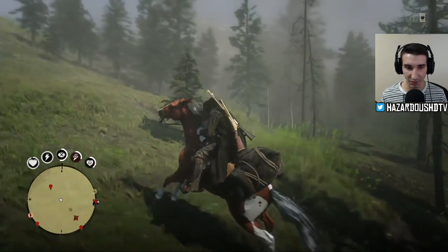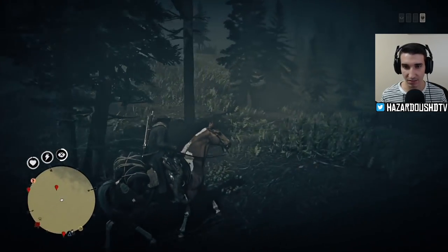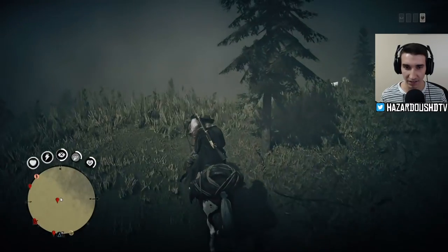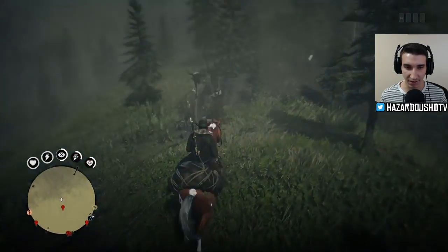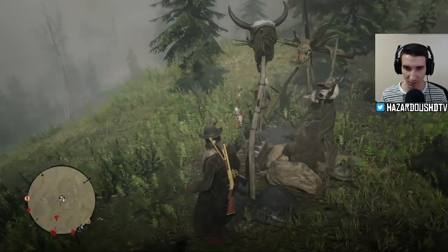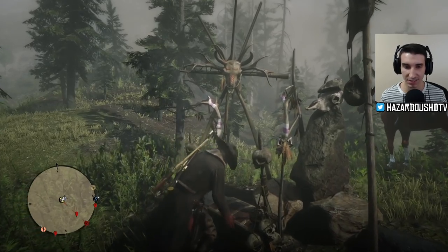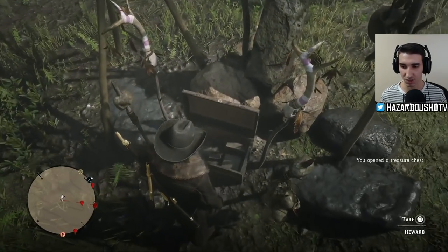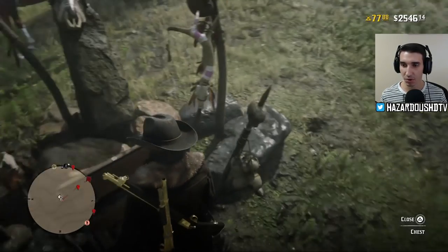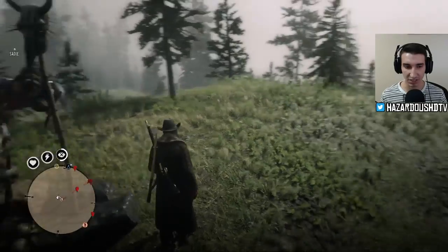Let's go back to where my controller was vibrating and see exactly how far off we were from the treasure. Like I said, the marker isn't exactly where you'll find it, but it'll be in that area — just use your controller vibration. My controller is pointing uphill, up here at the top of the hill at this pagan Indian burial site. My waypoint wasn't too far off. Let's open this chest and see exactly what we get from this treasure hunt.